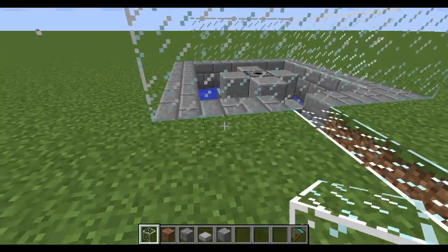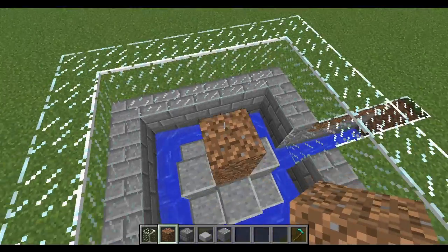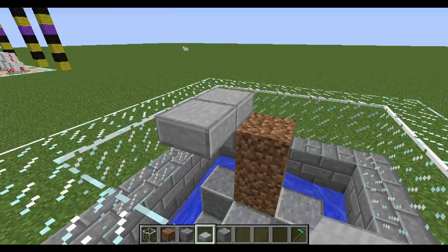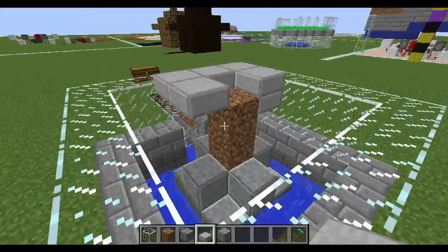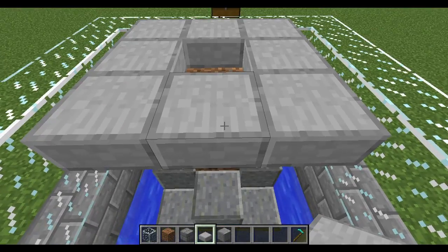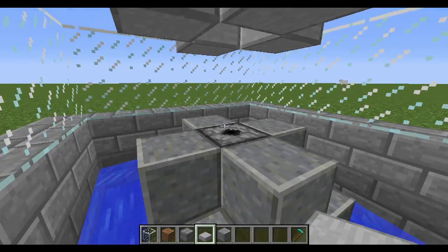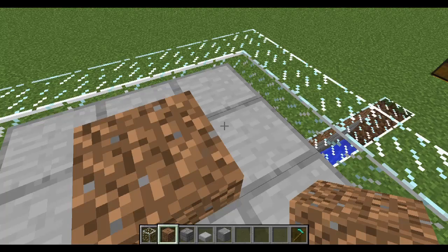Now we're going to put our dirt in. Come up two blocks directly above this dispenser — this is where the hole is going to be. Come up and around the edges place just a row of blocks to prevent the villager on top from falling inside once we're done. You're also going to need to prevent villagers from getting out, so on all four corners put half slabs down so the breeding villagers can't escape through that one-and-a-half block height.